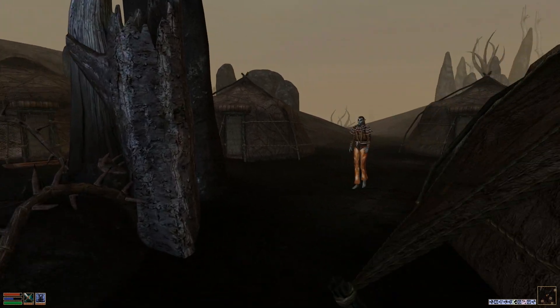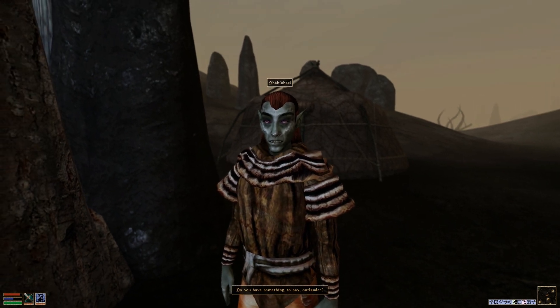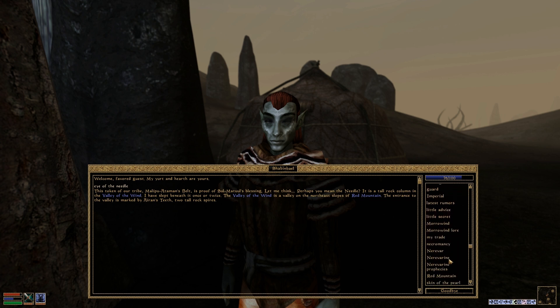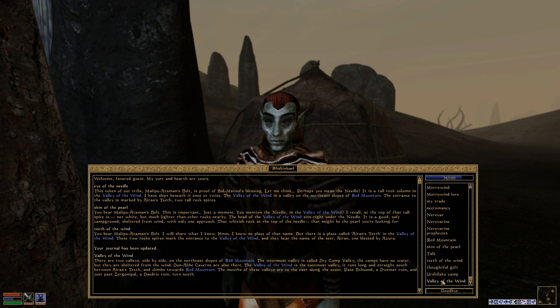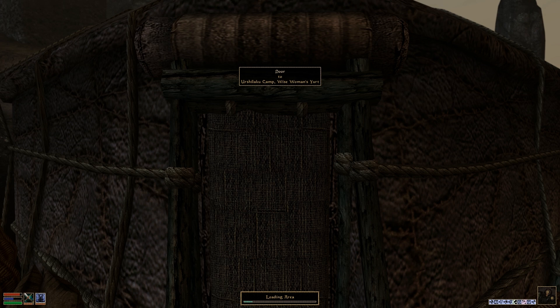Let's ask around, maybe we can find someone else. Shabin Bael — I have the Needle, that's the same. Skin of the Pearl, Teeth of the Wind, Valley of the Wind. Teeth of the Wind — there's a place called Iron Seed, it's the two rock spires he mentioned. Let's confer with the Wise Woman, Nibani Maesa. Maybe she knows something.